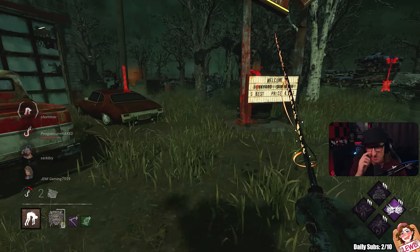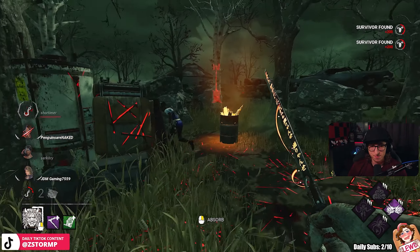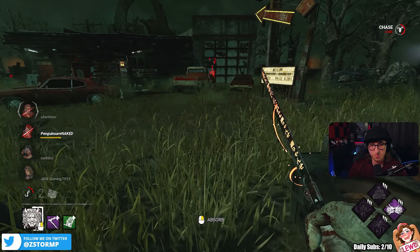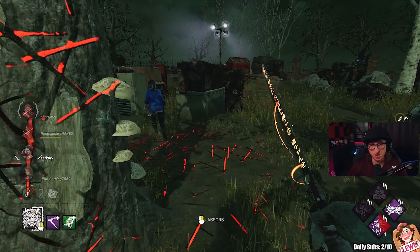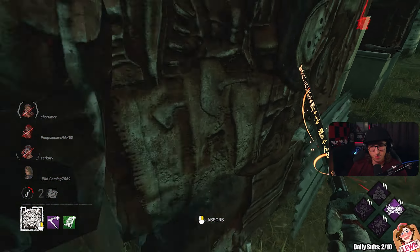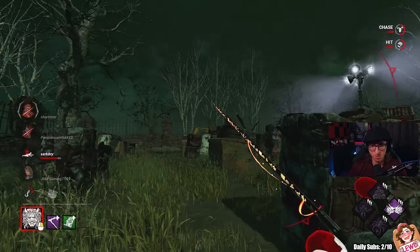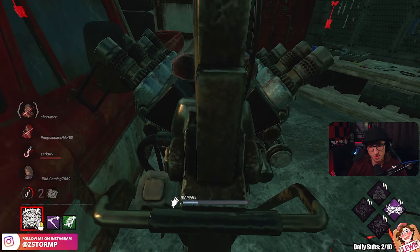I do have two hooks right here so I can actually play around it, but I'm not really getting any Machine Learning value, I would say. I think there's medkits and maybe instant heals. I need to get another gen for Machine Learning.